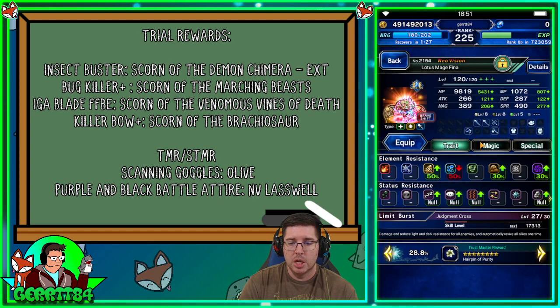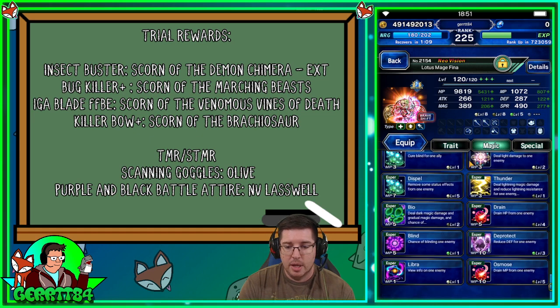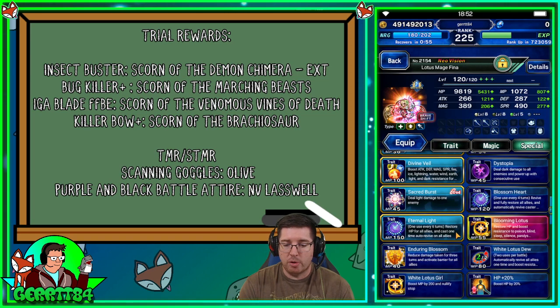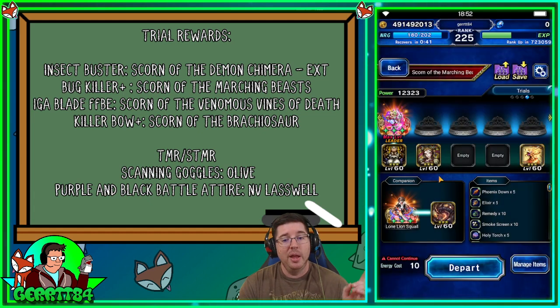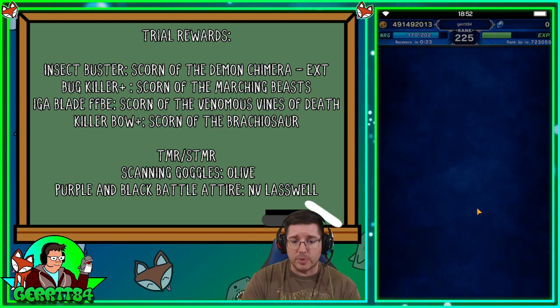The other unit is Lotus Mage Fina. She can do re-raise — she can either use dual cast to apply it, so she doesn't even need to be an NVA unit, or use her re-raise abilities like Eternal Light. Blossom Heart is only for herself. Her limit burst works too on the turn we need it. Importantly, she can cast Ultima, which is a very slow magic spell — we'll use that to get Bug Killer Plus at the end of the fight. She's wearing the Obsidian Bracer from the story, which applies breaks every turn.